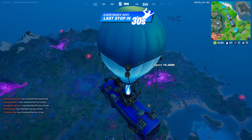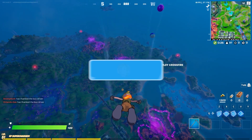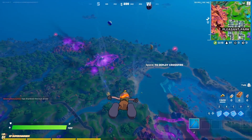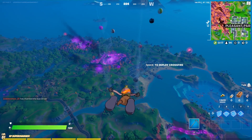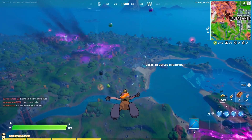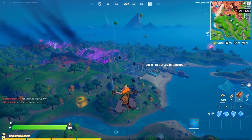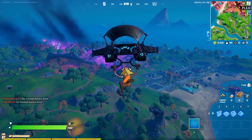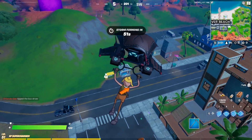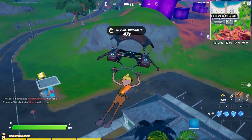The location you're going to want to drop is just over here by Believer Beach. As you can see, one of the purple cubes and the gold cube is actually over here, so it's probably going to be pretty contested. It's literally right outside Believer Beach, so you know there are going to be people landing here. As we get closer you'll actually start to see it on the map.